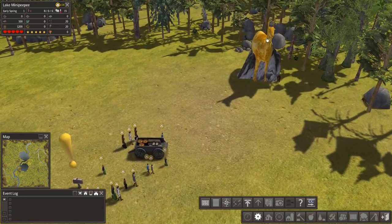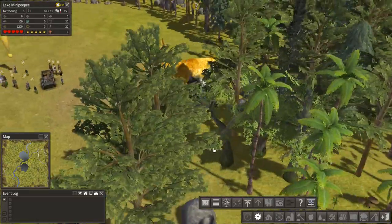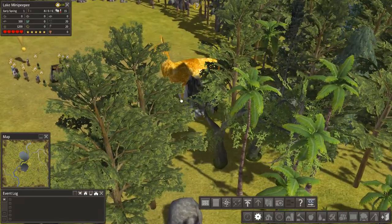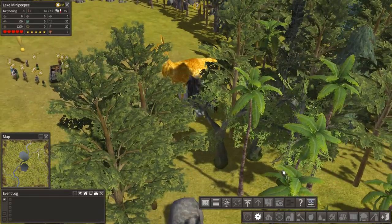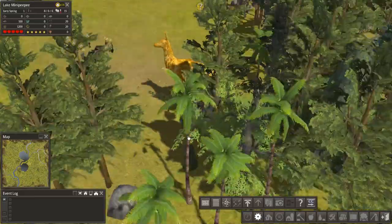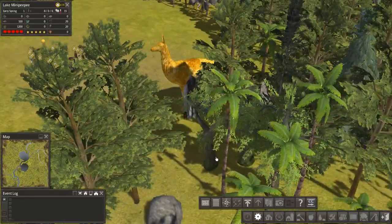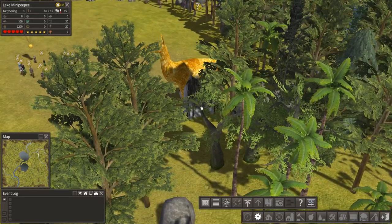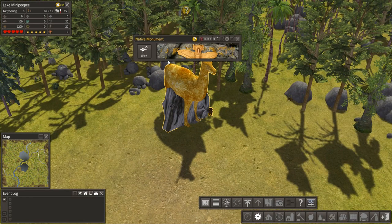Now you've got this building over here and it is a building. There's a cave in here - unfortunately it's hidden by the trees - I'll show you when we've cut them down. There are little relics and artifacts and stuff in there, and you can assign one worker to this and he becomes an Avenger. Okay, let's start putting in some buildings - food production first.